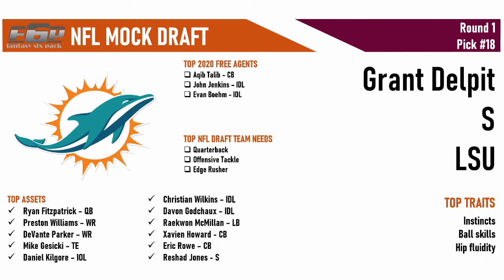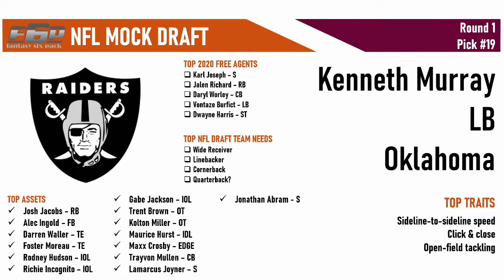With the nineteenth pick, the Raiders — at number 19 — select Kenneth Murray, linebacker out of Oklahoma. This guy is an athlete who is going to tear up the combine. He's fast, with sideline-to-sideline speed and range, quick to diagnose, makes plays behind the line of scrimmage, rarely misses, and has that Raider mentality. He's aggressive and wants to inflict pain on every snap. Playing the Chiefs twice a year — speed against speed — is a great matchup fit.